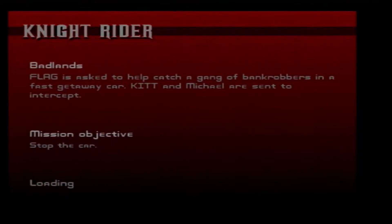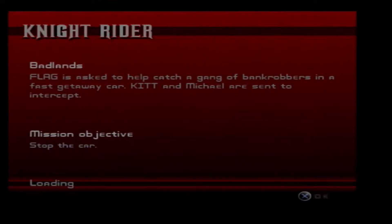You just saw the cutscene that comes before the start of this mission. In case you've noticed, there is a truck we will probably end up going up against in the latter parts of the game. Flag is asked to help catch a gang of bank robbers in a fast getaway car. Kit and Michael are sent to intercept. Mission objective: stop the car.